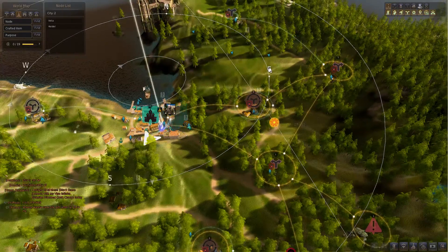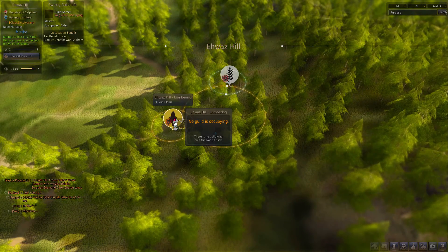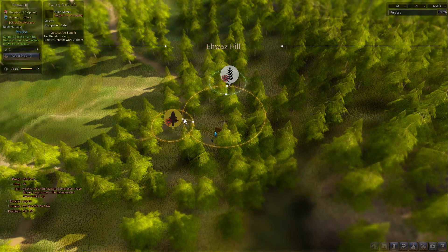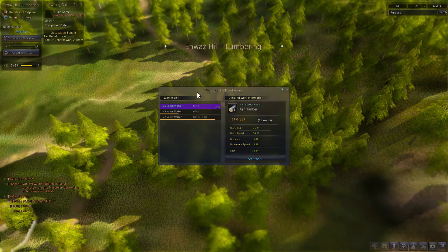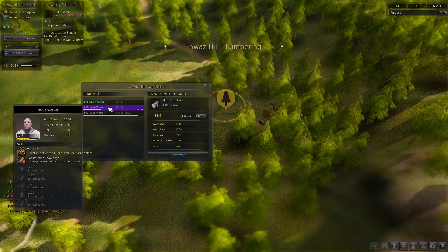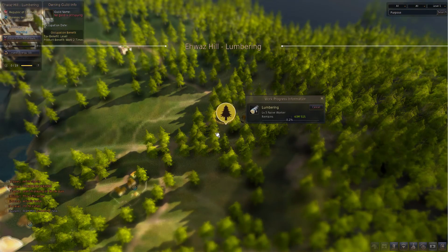I'll quickly show you how to send a worker to get the timber. Basically just open up your world map and click on the node you want — in this case Elwaz Hill. First you have to unlock the node by clicking 'add contribution' in the top left corner, then do the same on the node itself, which costs two contribution points. Then click on the worker you want to send out. I can't send my first Goblin worker because he's hungry — he needs some beer — so I'll send the giant. Just click send and the worker will begin traveling to the location, taking 43 minutes.